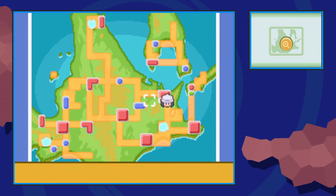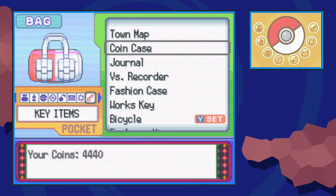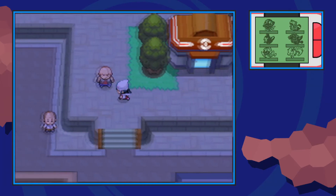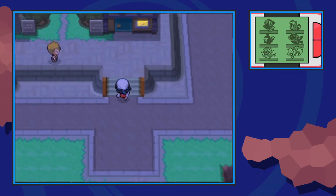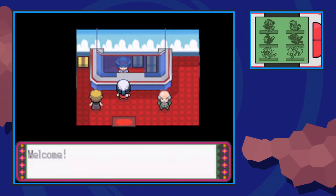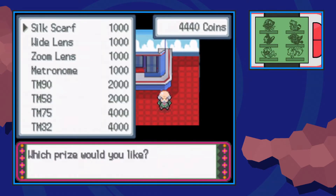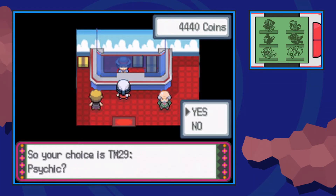For the other method of finding TM-29, you want to go ahead and fly over to Veilstone City. You're also going to need an item called the Coin Case, which you can also get here in Veilstone City — I'll include a link to that guide in the description below. From the Pokemon Center, go ahead and make your way south to the building just below. This building has a person who sells a variety of TMs in exchange for a currency called Coins. You can talk to this person and it's going to have a long list of TMs, and you can choose whichever one — as you can see, they're telling me that TM-29 is Psychic.